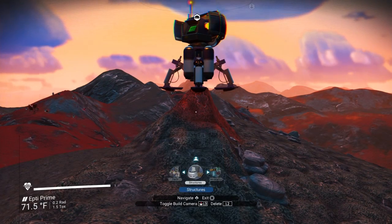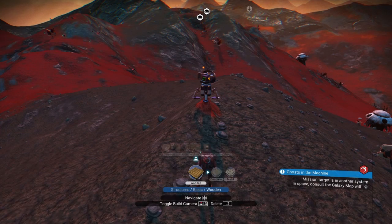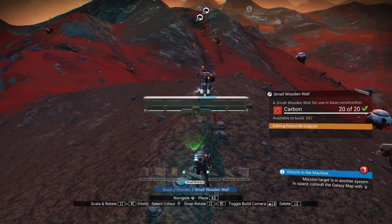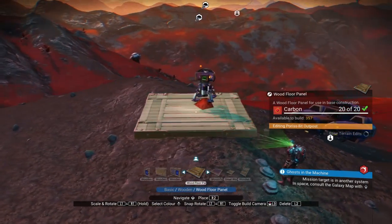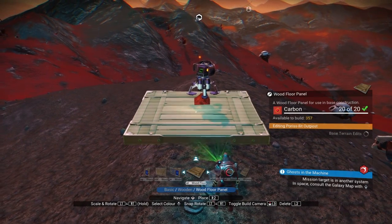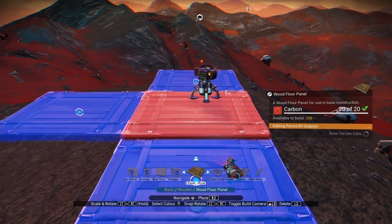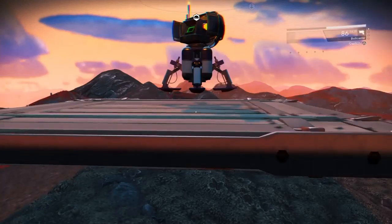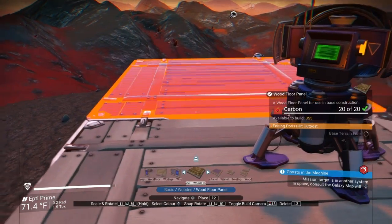Because it's on that little hill, I can slide a wooden platform under it. Now, you'll notice that I'm kind of zoomed out here - I hit the build camera, which on PS4 happens to be the L3 stick, you press that in. So I can slide that in there, and then my base computer is, for all intents and purposes, on the platform.